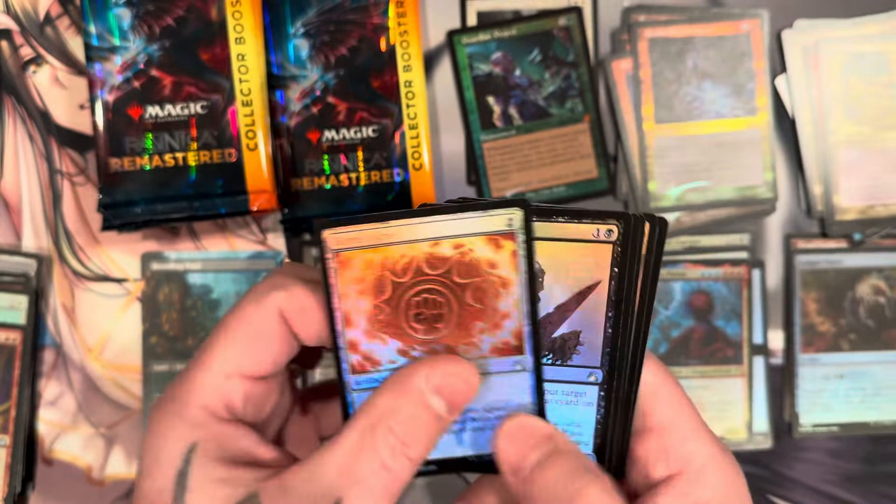Looks like things have slowed down — we haven't gotten anything great out of all of it. Distinguished Advocate, foil anime. Got a Blood Crypt — there's our second one, so we got a blue-green and a black-red. Got the mass, Condemn, Far Seek.